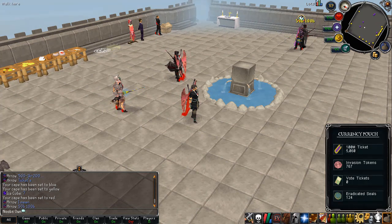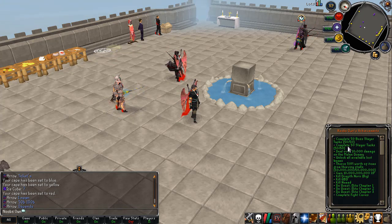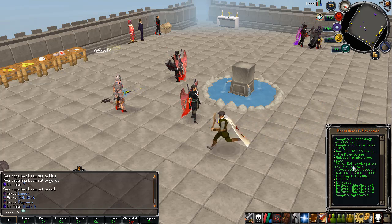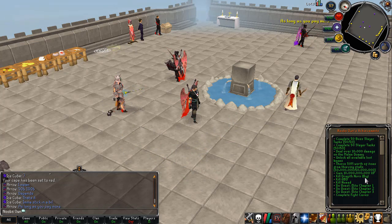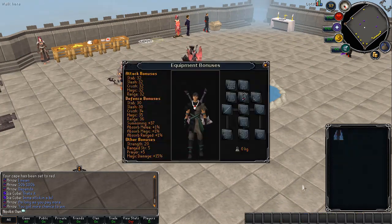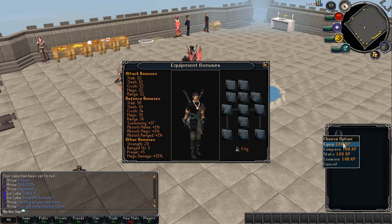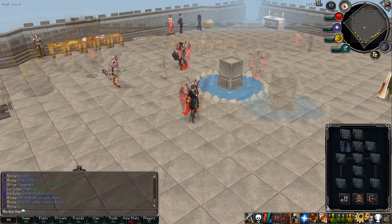You also have the Amulet of Completion, which you obtain by completing all the achievements in the trophy tab. You need to complete 50 boss slay tasks, 50 slay tasks, deal over 10,000 damage on the melee dummy, unlock all available loot beams, achieve 50 mil worth of items from thieving stalls, gain over 10 billion experience, kill the King Black Dragon and Queen Black Dragon, kill Nomad, complete the three quests, and complete the Fight Caves. Once all that is done, you get the Amulet of Completion — it looks like a white fury with two blades on the back and has really good stats. Combined with the cape, it also gives bonus perks.